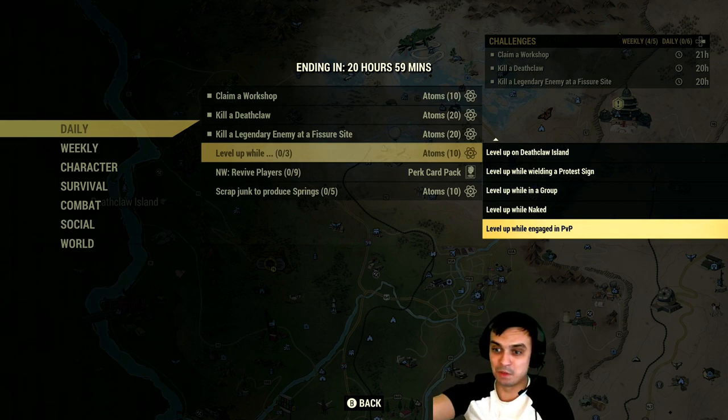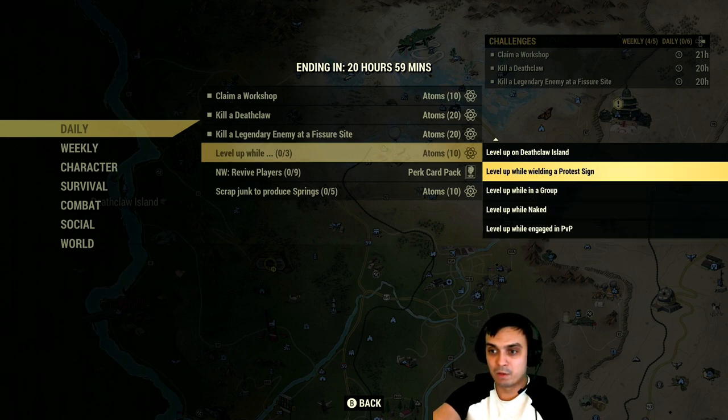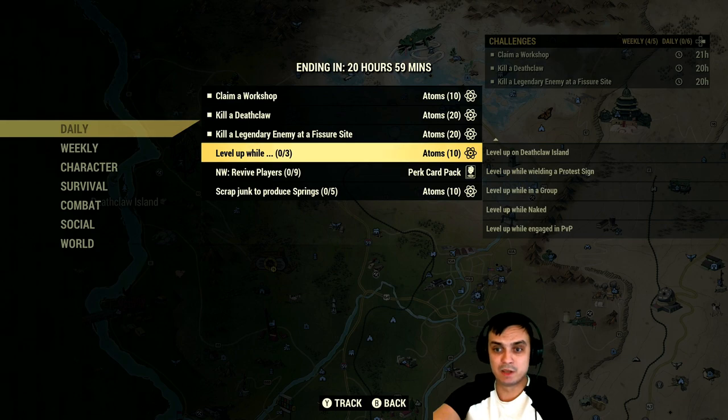So what you've got to do is level up while engaged in PvP, while naked, while in a group, wielding a protest sign, at the deathclaw island water park, at the Willowford water park, under level 30, wearing Fasnacht mask, responder gear, flatware, Arktos Pharma gear, under level 20, or level 76 or higher. Any three of these at the same time as you level up and you'll get an additional 10 atoms on top.